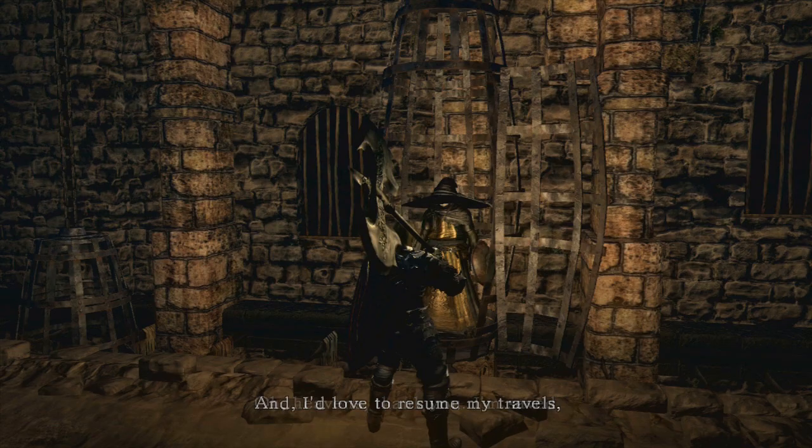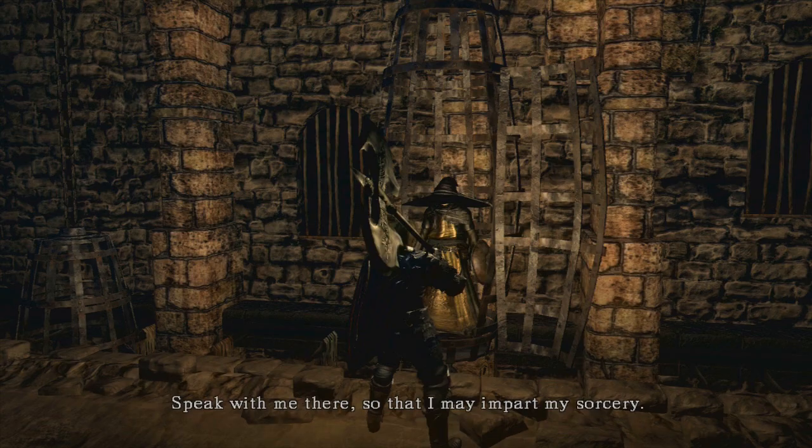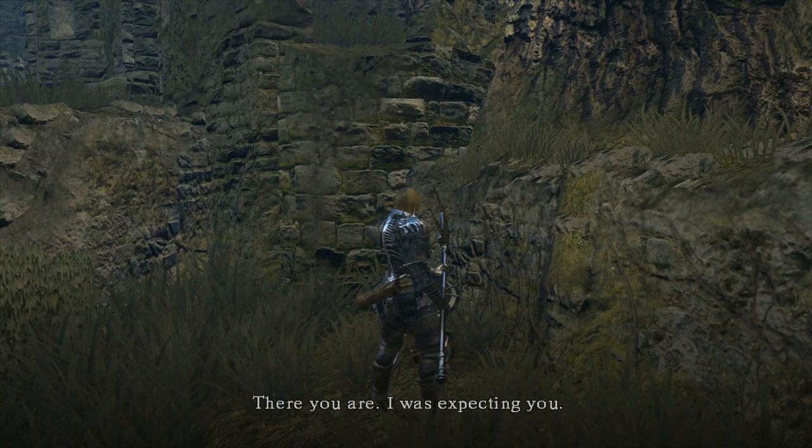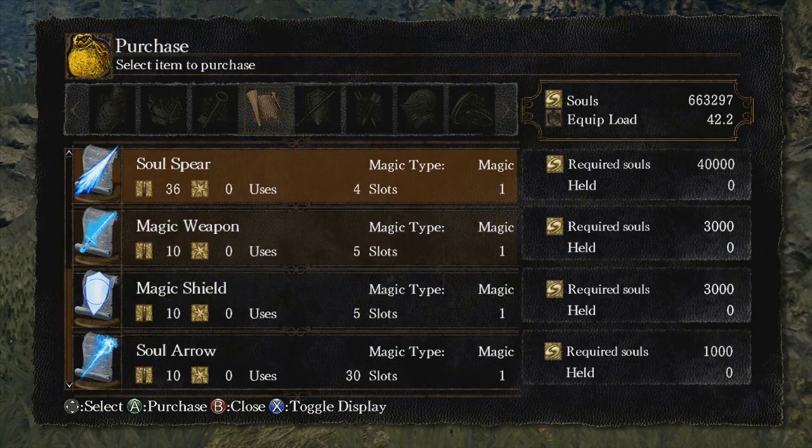Logan says he's safe and will return to Firelink Shrine — speak with him there so he may impart his sorcery. After rescuing Logan from Sen's Fortress, he'll go back to Firelink where he'll teach you sorceries, but only if your intelligence is high enough. You need 15 intelligence to buy spells from Logan. He's selling Homing Soulmass and Soul Spear — some of the best spells he sells right now.